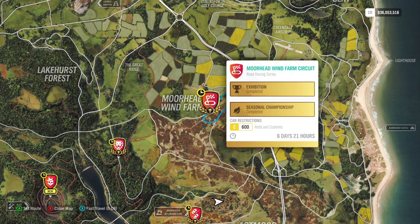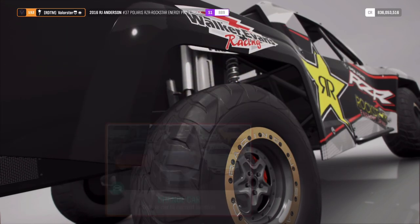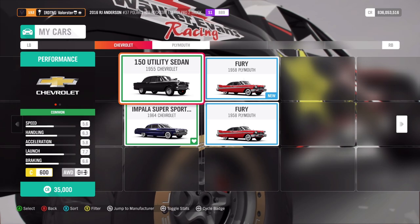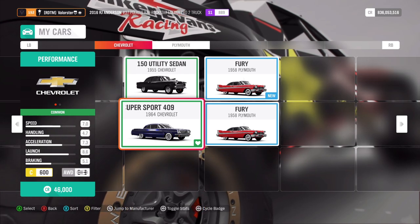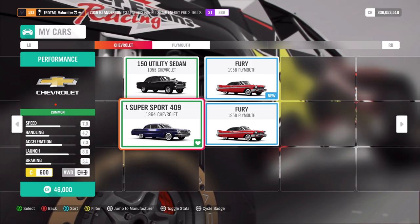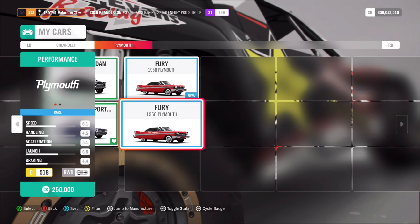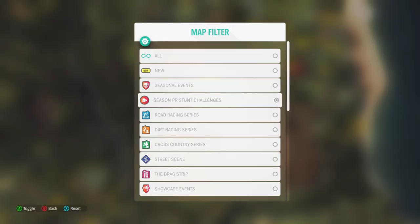For the Hot Rods championship we need a C600 Rods and Customs car. I have three cars for that but I took the Impala — it's the fastest one. It doesn't turn very sharply because it's a big car, but it's fast and grippy enough to win. The car you can win from this championship is the Plymouth Fury.